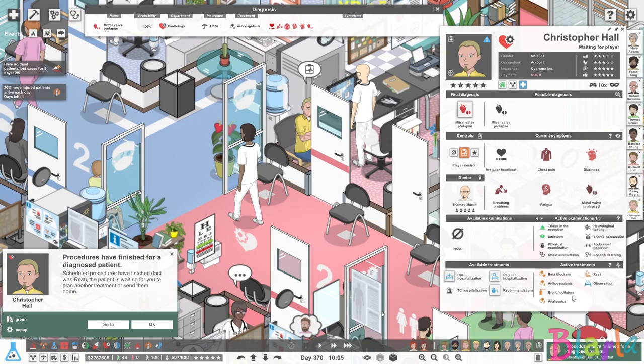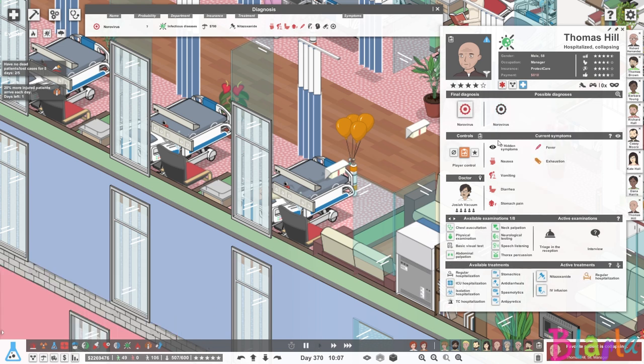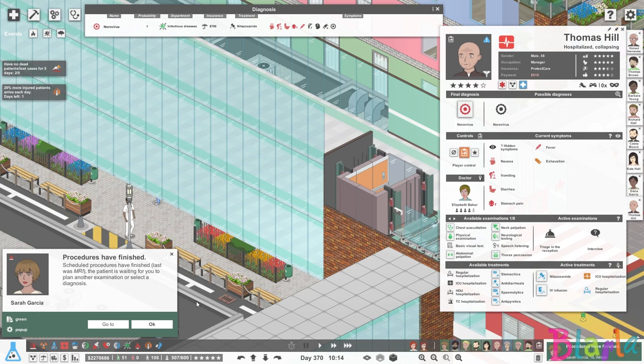Christopher Hall has finally got his anticoagulants so he should be fine — we're just going to send him home. Thomas Hill has collapsed while in the ward. We haven't managed to get him exactly what we need. Maybe we should let him go to the ICU — to go to the ICU they have to have a final diagnosis. I was thinking if I removed it they wouldn't send him to the ICU, but there's no reason why he can't go up there. Maybe they'll just deal with him faster.